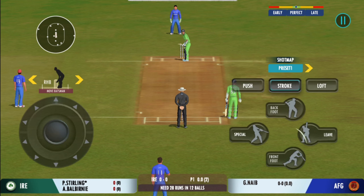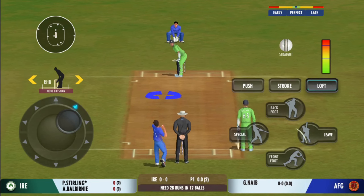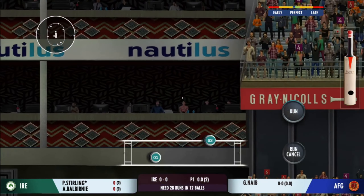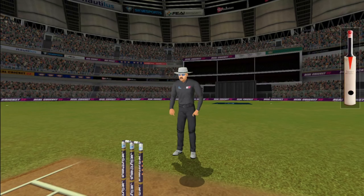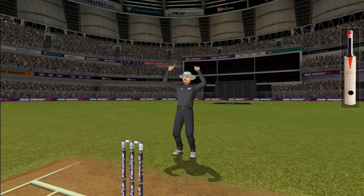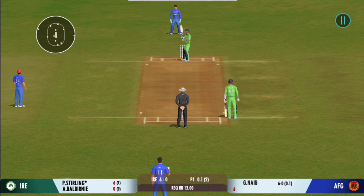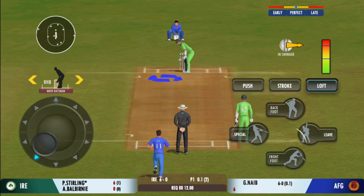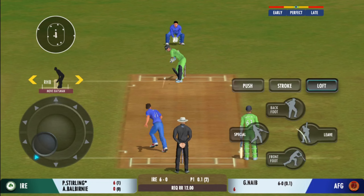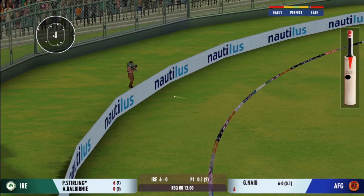There must be some nerves as the batsman is set to face his first ball. That's a six — the power is extraordinary. The batting team is managing a good run rate, that's for sure. That's a beautiful shot, and in the gap too.